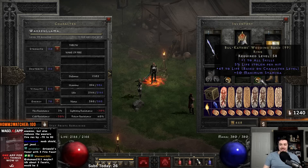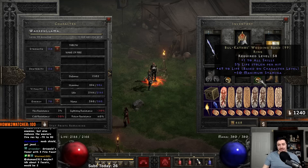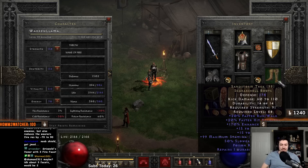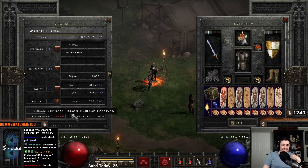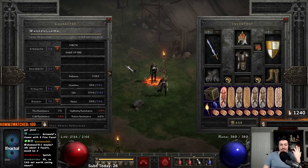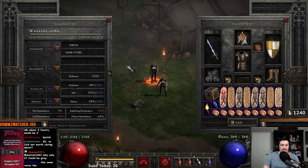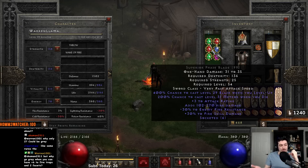Arachnid Mesh — plus one skills, 20 FCR. I have a BK ring, but if you want to hit the next FCR breakpoint, you could swap something in there. I'm running Treks right now — they add strength, poison res, and hit recovery, just nice boots. On this build, Natalya's is probably really solid because you'll want a bit more resistance. For the weapon, I'm using a Phase Blade and not a Crystal Sword for the attack speed — Phase Blade is the fastest weapon, minus 30 I believe. The other attack speed comes from Burst of Speed, so you should have a pretty good trap laying speed.